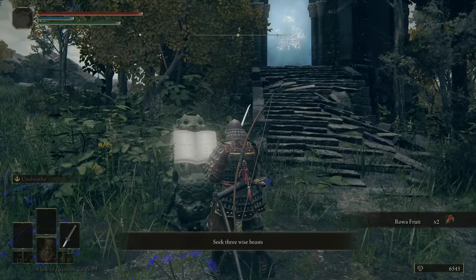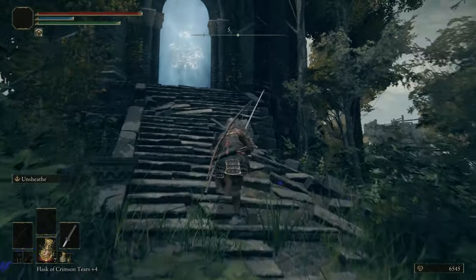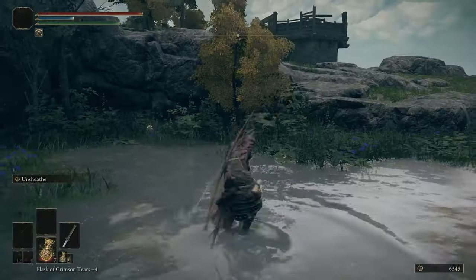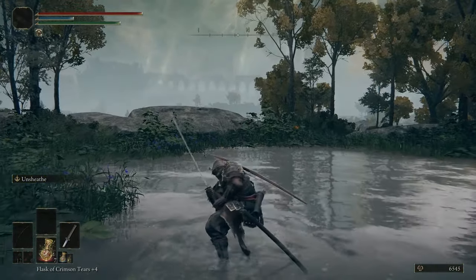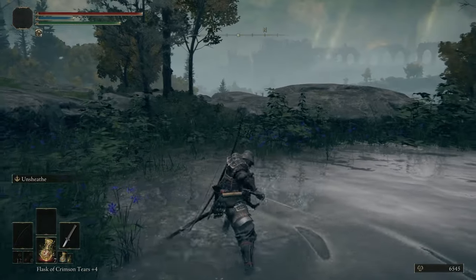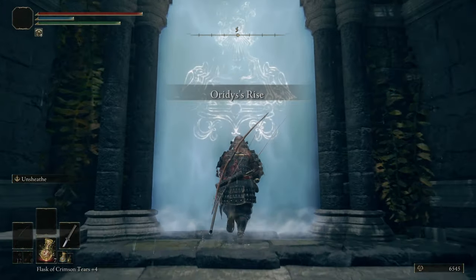I also lose access to a lot of the memory stones because I'm locked out of the different rises or towers. These locations usually require you to solve a puzzle. For example, the first one I find in Weeping Peninsula requires me to kill three turtle shades. Since the turtles are non-existent I can't kill them, and therefore the door to the rise will remain locked forever.